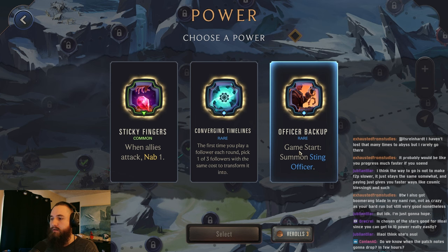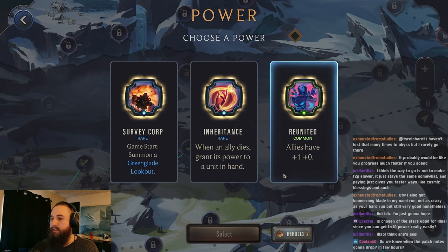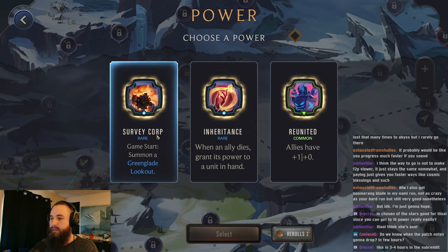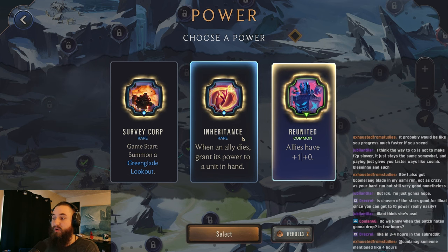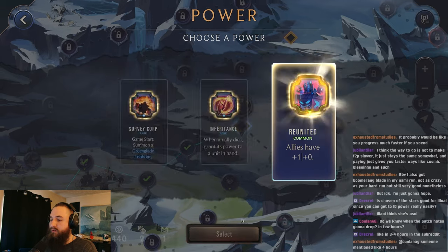Game starts - Sting Officer. Allies have 1-1, Inheritance. Really not the best. I think we'll just go for this to be honest. Inheritance can be good, but we're trying to end like in the first round, and this is more of something that pays off after a couple rounds, so not really going to be best for us. This can help us try to level up and rally round 1 and end the game round 1. So even though it's a little crazy, I think we'll just grab this.